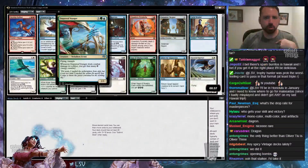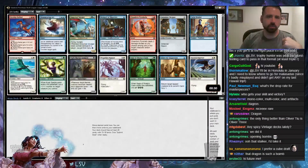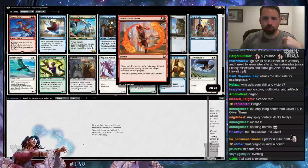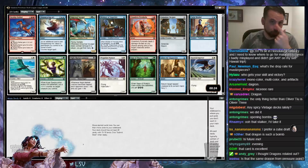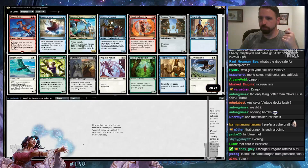The next best card is probably Imperial Aerosaur. This card is also very good — 2/3 Flying Trample. Whenever it hits them, you get some energy. It's also Chandra's Pyrohelix, Propeller Pioneer, Kujar Seedsculptor, and others in this pack. But I'll go ahead and take Skyship Stalker.